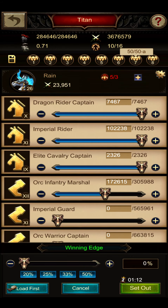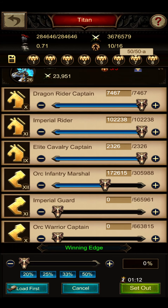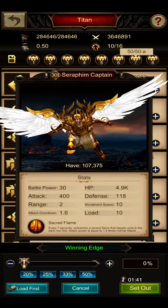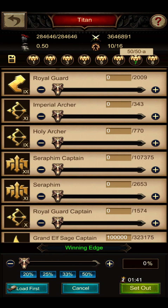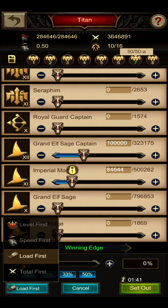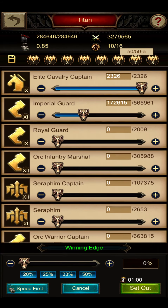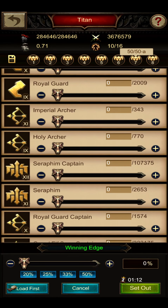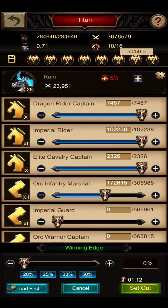You can also use the load first setting, which is almost similar to speed first. The main difference is that your archers are above your angels because they can load more than angels. But this really depends on your play style and troop focus. If you're an archer-focused player, load first might not be the best setting, especially if you play a lot with your angels. Load first and speed first are almost the same, with just a few differences around your angels — you can use both.